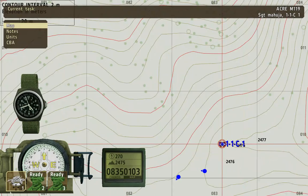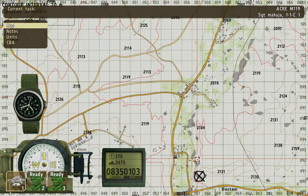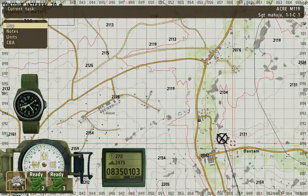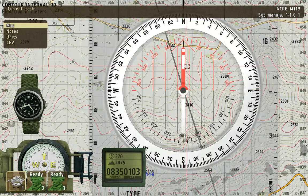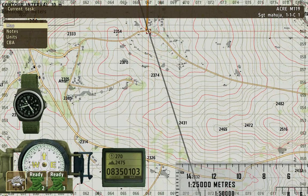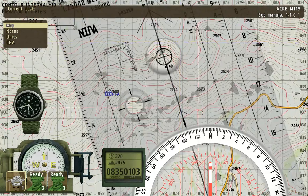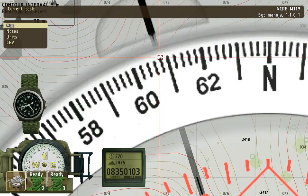I am located here, so I use the Map Tools to draw a line from my position to the target. I bring up the Map Tools compass, and it seems to be at a direction of 6090 mils.